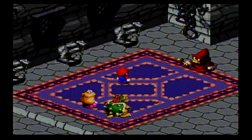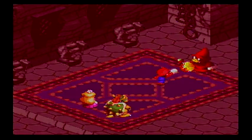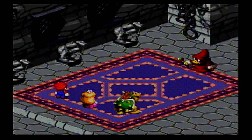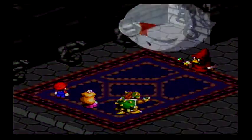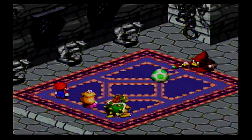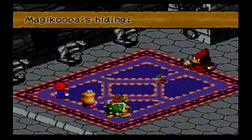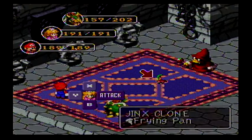Let me just use some magic to see what it does — I actually have no idea! How about Terrorize? Let's see if he can be scared. Oh, there he goes — someone's an egg. Magikoopa's hiding, meaning he can no longer be attacked while his summon is here. In this case, it's a Jinx clone.